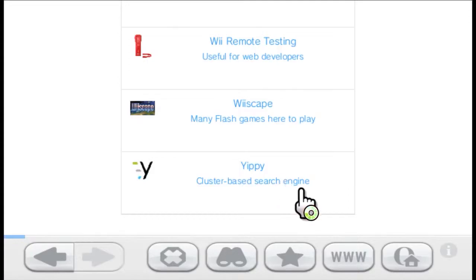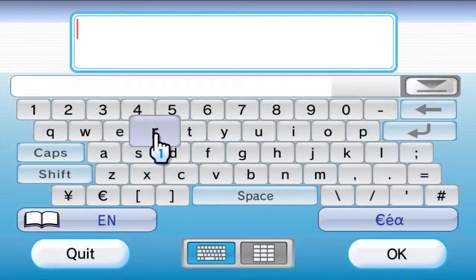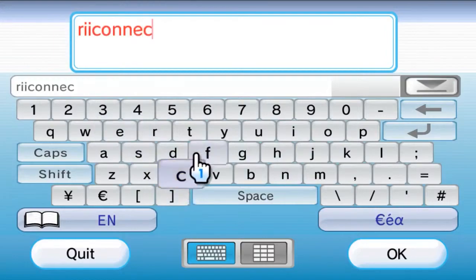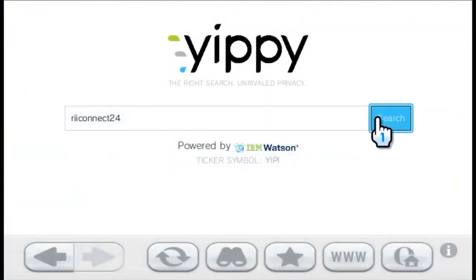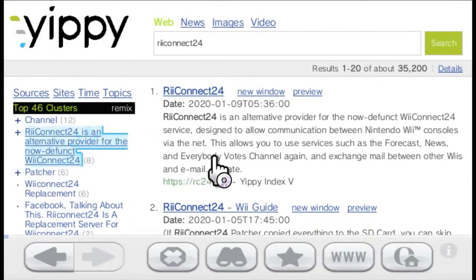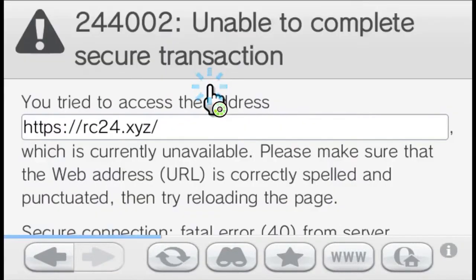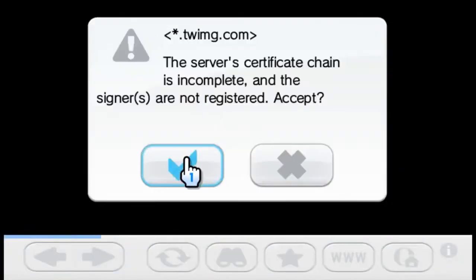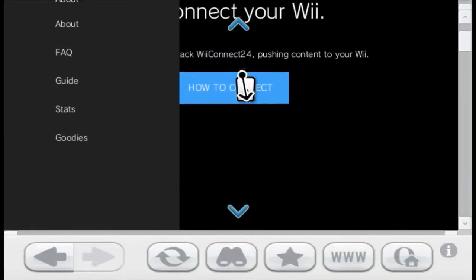Oh, this is the last one — Yippy, the cluster-based search engine. I have to search immediately. Of course, I'm going to search for Reconnect24, and search. Thank you, IBM Watson, for bringing this thing — and it works! Reconnect24 is an alternative provider for the now-defunct Wii service. The thing is, you have to remove the 'S' from the HTTPS link, because otherwise it doesn't work, but then it kinda works. Because they use new stuff, it doesn't really work.